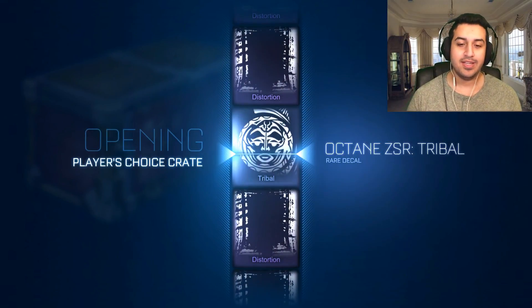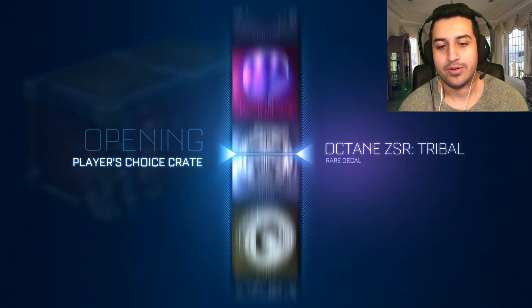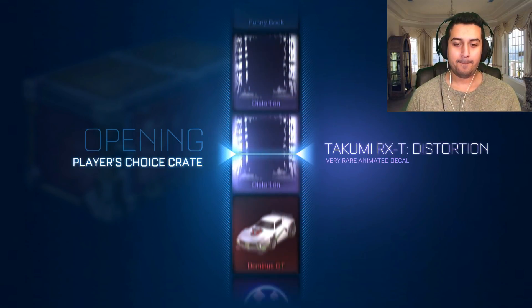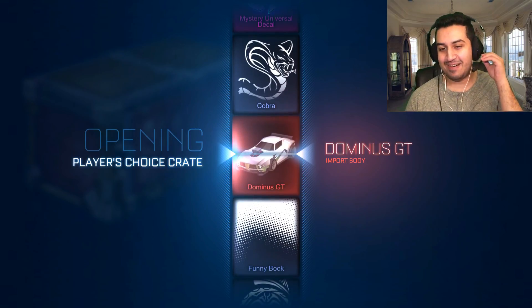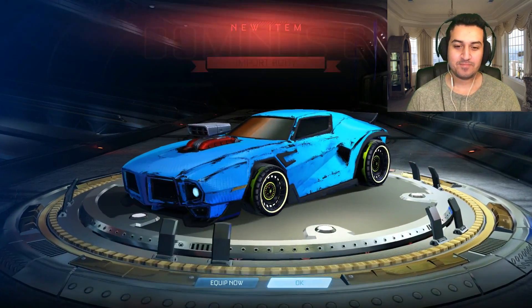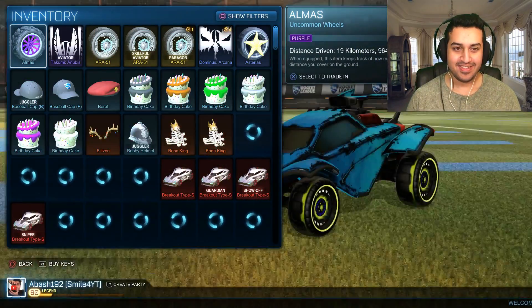We have only one crate, let's open it. Can you imagine if we get a painted wheel? Oh son of a monkey — we got Dominus GT! That's good, that's pretty nice. I like it.